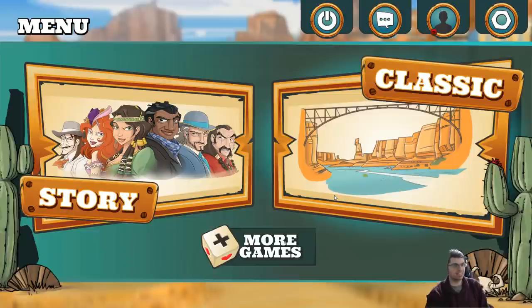Hey folks, this is Vince with Dad's Gaming Addiction, and today we're going to try out Colt Express. This is a video game adaptation of the board game of the same name — a board game I've never played, and I've never played the video game adaptation either. So this is going to be a first impressions video. You can find it on Steam for about $10, should you want to pick it up. So let's go ahead and learn how to play.